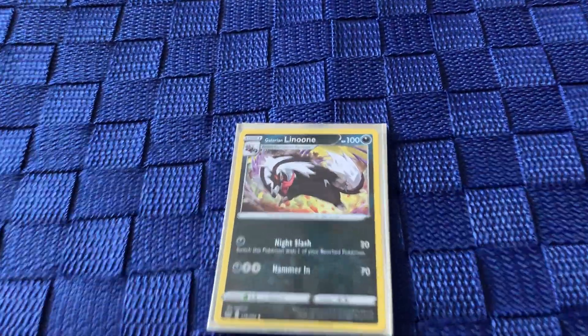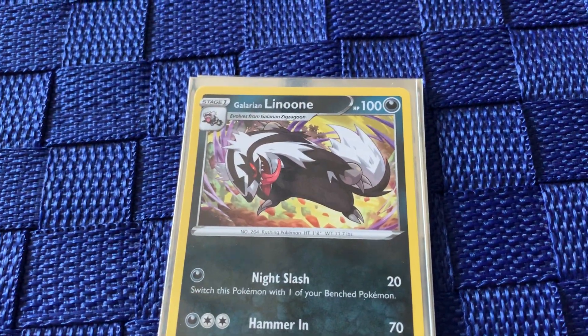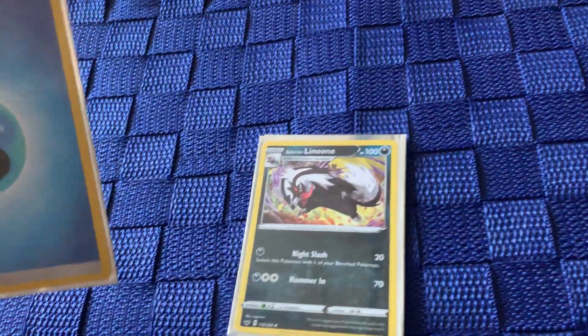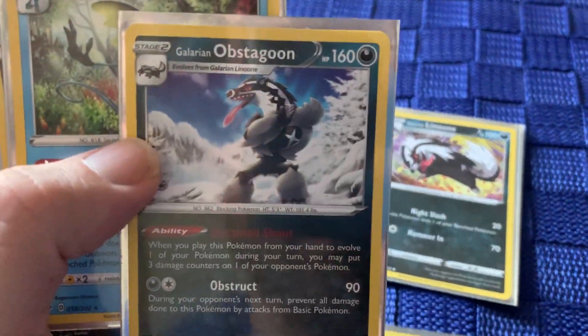You've got a stronger Pokemon on the field, and if you look, it says stage one. What that means is that this is the first time it's evolved — you go basic to stage one. But some Pokemon, especially the super strong ones, have stage twos, such as Obstagoon.